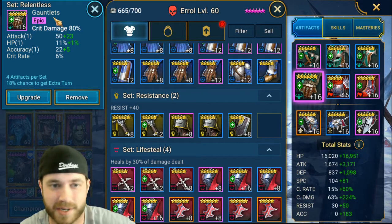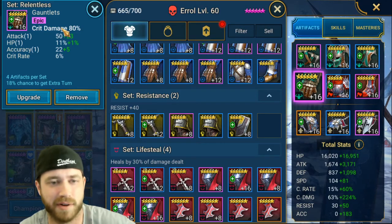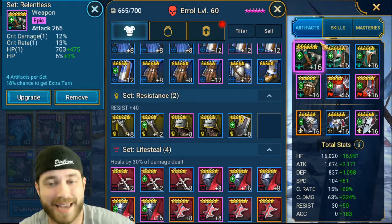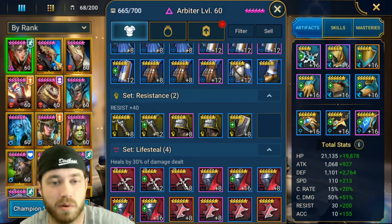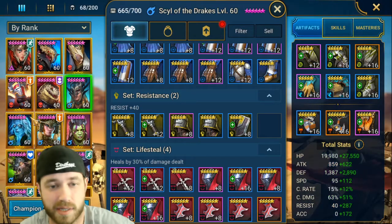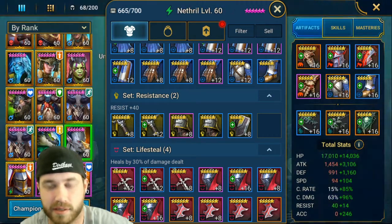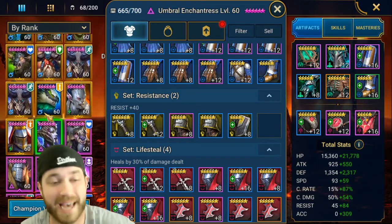Most of my attack weapons aren't level 16 unless they're on legendary or strong attack champions — those benefit from it. This one is level 12 for a champion; this one is level 16 because she's an attack champion who benefits. Legendaries are almost always level 16 because you know what the substats are going to be. Regular champions usually stay at 12 because they don't benefit that much from attack.